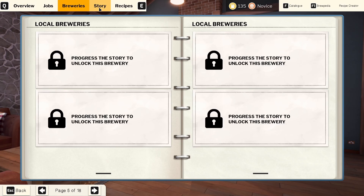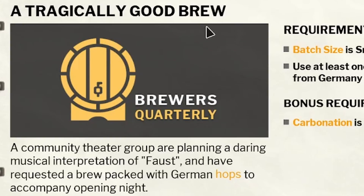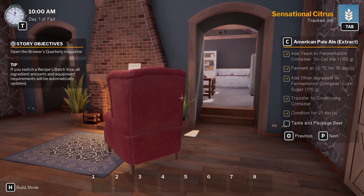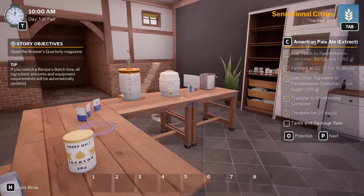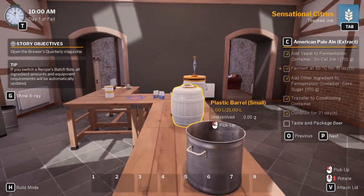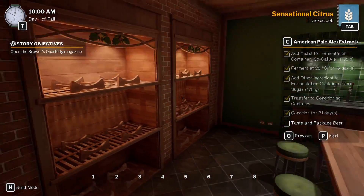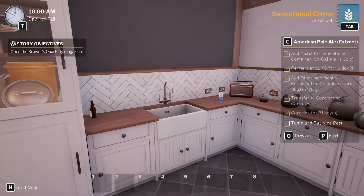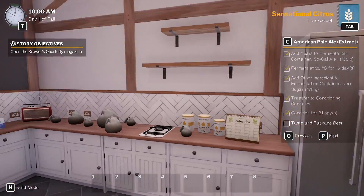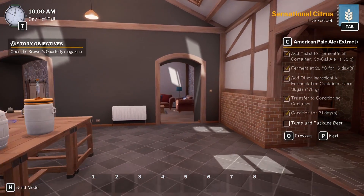It seems like it's very easy to fail our jobs here — unfortunately our Sensational Citrus is a bust. Let's open up our magazine and see what the next jobs are. We have a Hop to It and a Tragically Good Brew on these next ones. I'll definitely make sure not to forget to put our lids on. I think this game is really interesting and I'd love to get more into the story in our next episode. If you guys want to see more and have any ideas for what we could do inside of this game, I'd love to hear them. Don't forget to like and subscribe, and with that I want to thank you all for watching — I'll see you in the next one.